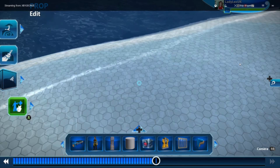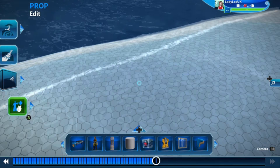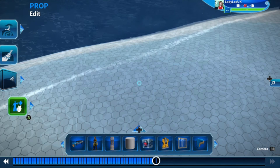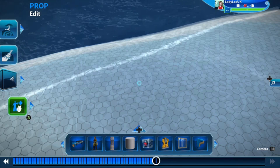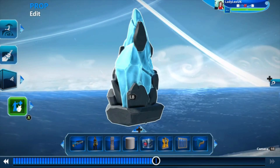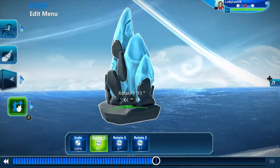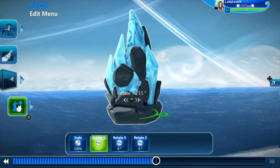Hi, this is Lady Lex UK and this is the Single Prop Challenge. Before we see the results of last week, let me set you challenge number four. I have chosen this lovely object - this is the ancient shrine. It's a sort of crystal thing on a base. What does that remind you of? What could you turn that into?